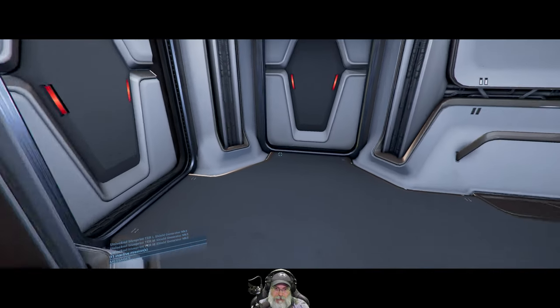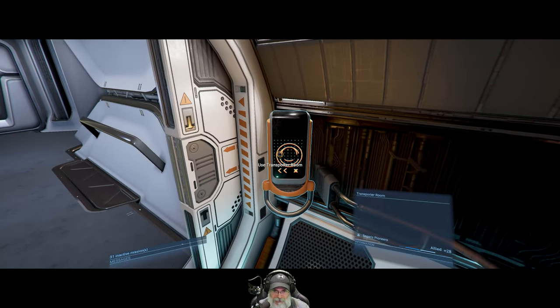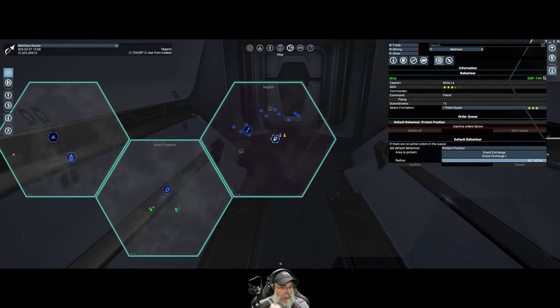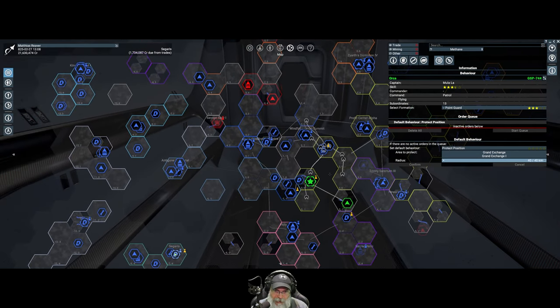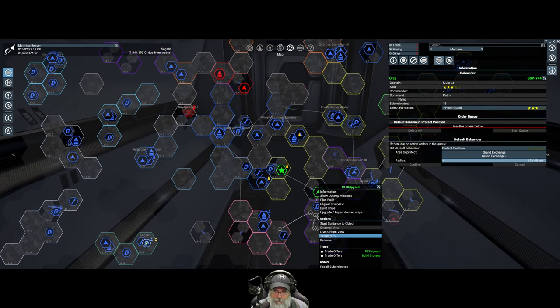All right, so we have everything we need to build the Magnetar mining ships except for the hangar bay itself. That's going to be a bit of a grind, but now that we have the shipyard we'll really start bringing in some money to make that happen. Let's teleport back to our shipyard.